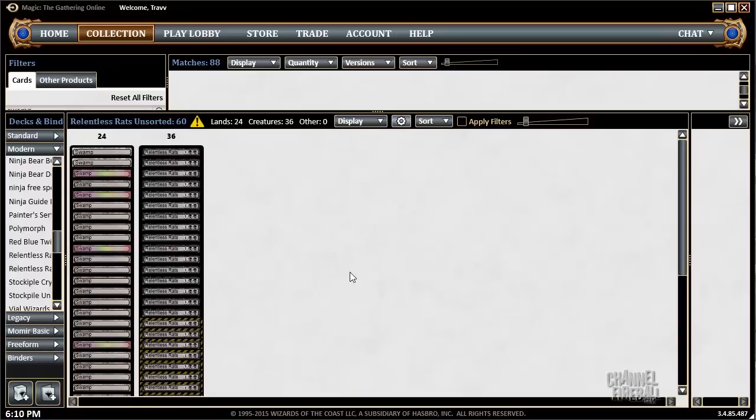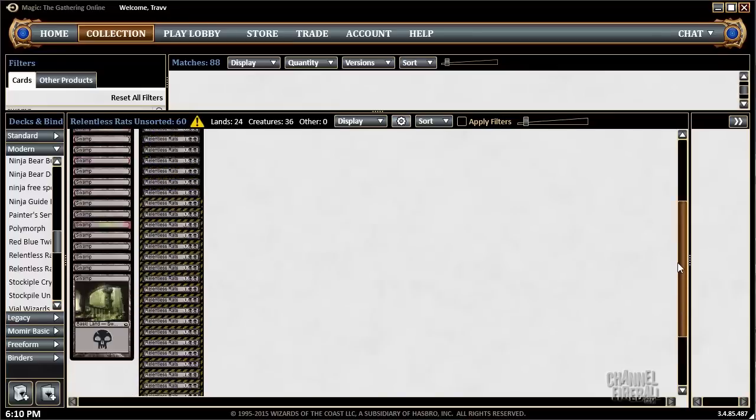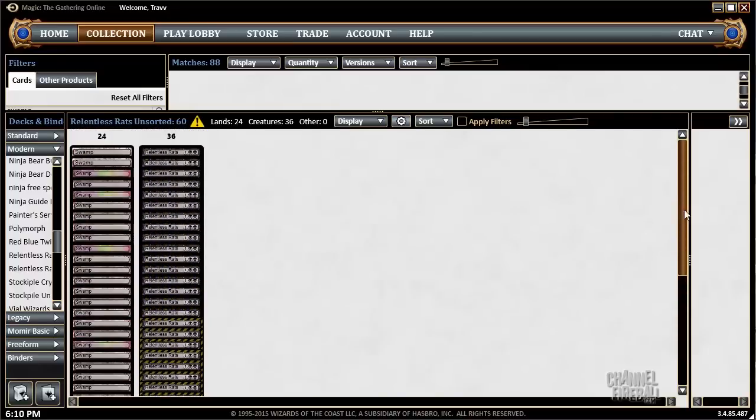Throw in 36, throw in Thrumming Stone, make it a deck. If we look at the curve here, we have 24 lands and 36 rats.